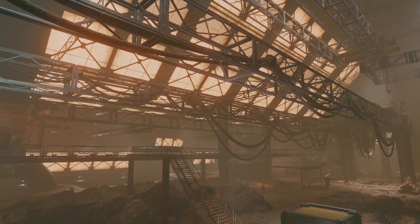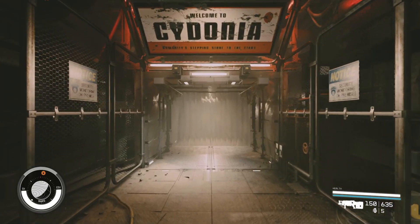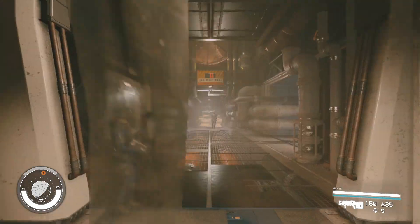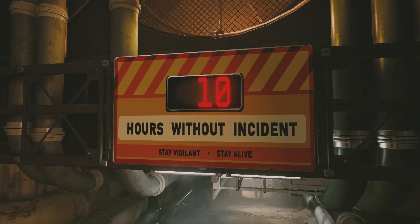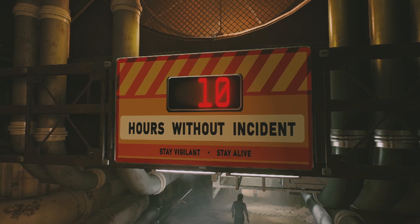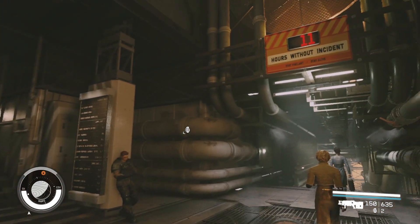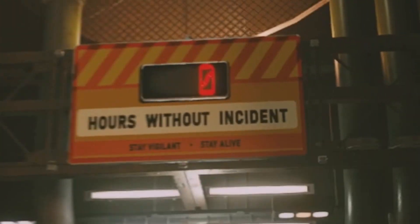By far my favourite thing about this city is a hidden little feature called the Incident Counter. And by hidden, I mean it's literally one of the first things you'll see upon entering the city. Basically, it's a little sign that keeps track of how many hours there's been since an accident has happened. The cool thing is that it's actually interactive — if you throw a grenade into a crowd of people, the number will reset back to zero.